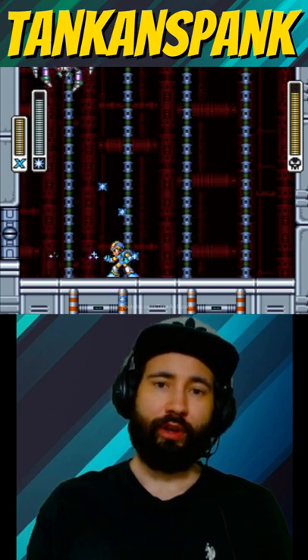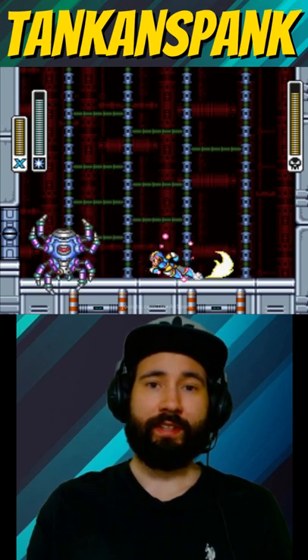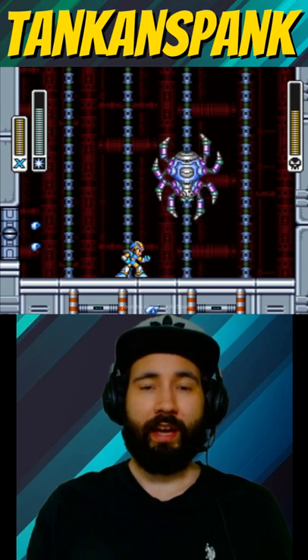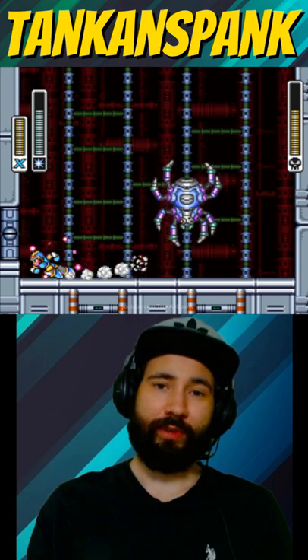Boss spider will appear above along with a web of horizontal bars. These bars change with every descent. Upon reaching the floor, boss spider will reveal a red gem. This is the only time X can inflict damage. The more damage X inflicts, the faster it gets.